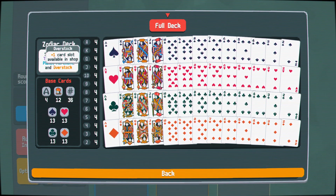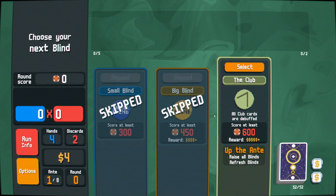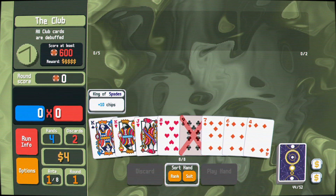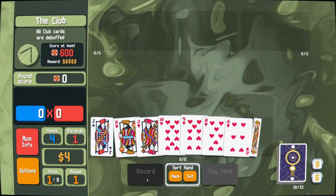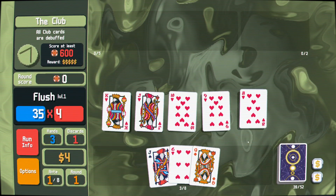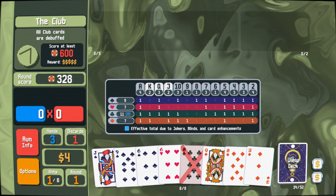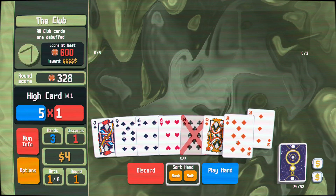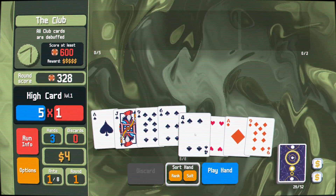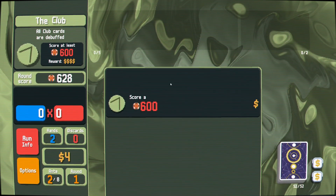Hello friends and strangers. Zodiac Deck, we're on the orange stake — we're getting a double tag and a double tag. So money, theoretically, will no longer be a limitation, assuming we get... holy, it's almost a straight flush. Assuming we get out of this with our lives. Spades, please, thank you. We got out of here with our lives and now we have $50 bills.